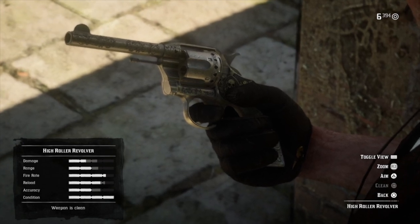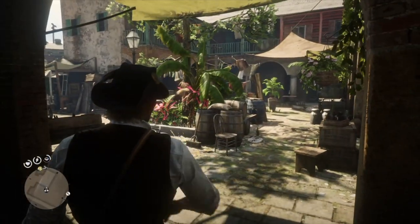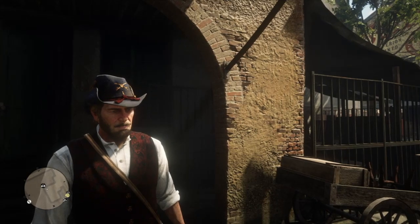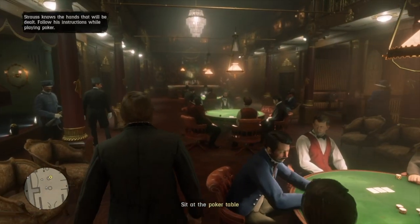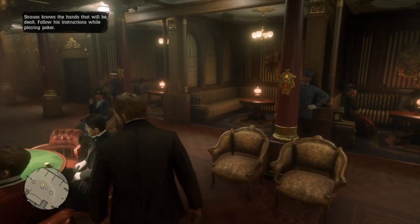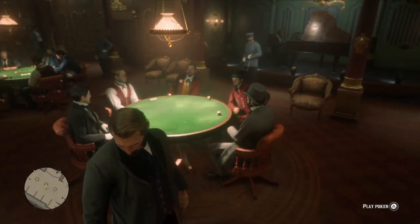Nothing special as far as stats — it's basically a fancy cattleman. But again, so fancy. To reiterate, to unlock this revolver, all you need to do is get yourself to Chapter 4 and go on the riverboat with Josiah, Javier, and Herr Strauss. Things will go just about as expected.